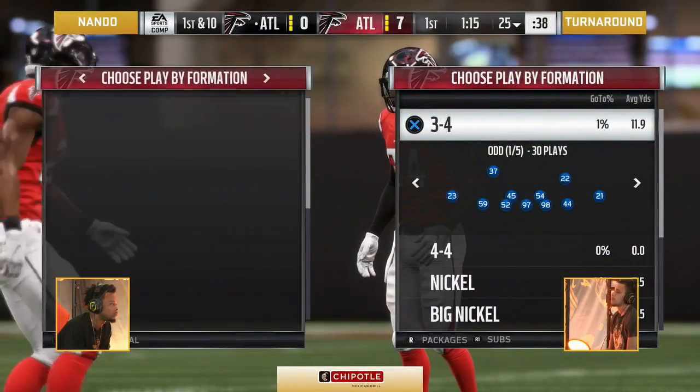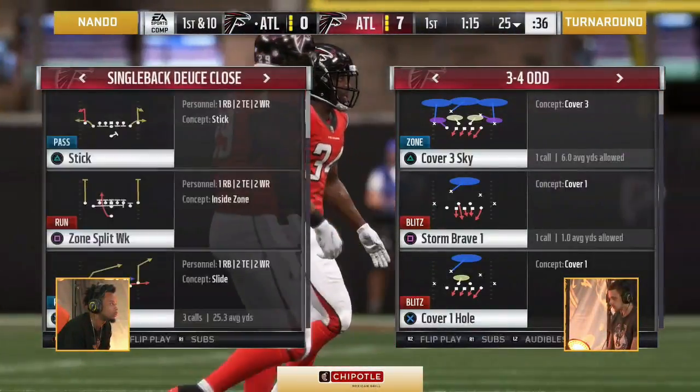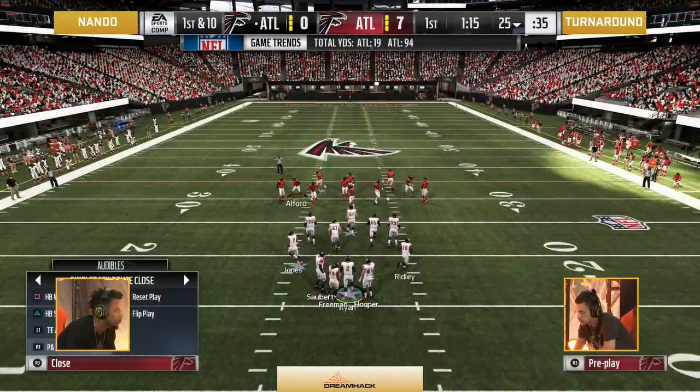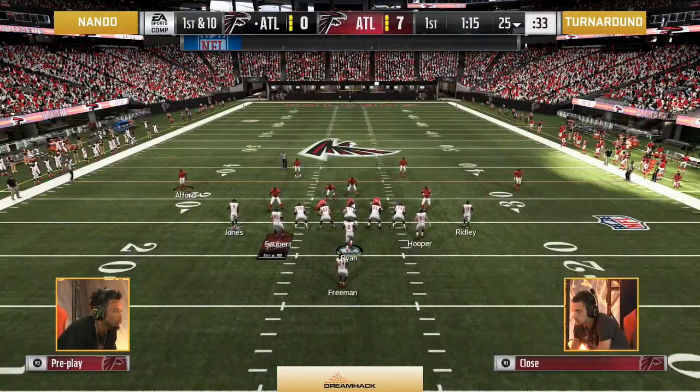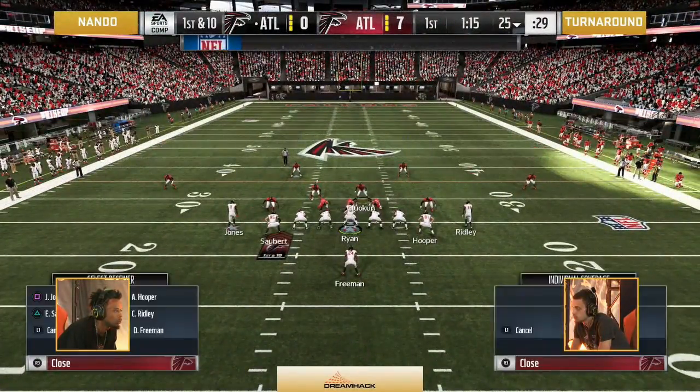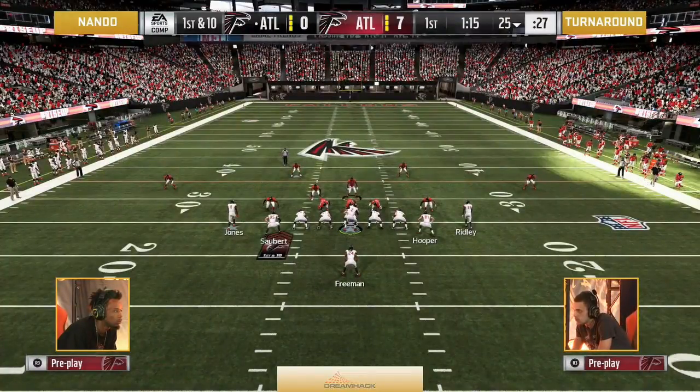Appreciate everybody hanging out with us today — Day 3 of DreamHack Madden. Nick Mazzesco, RG, Rico Williams at the desk. We've got one more quarterfinal game coming up, and it's a doozy: JS the Best taking on Jacobi following this game. That's going to be a barn burner.